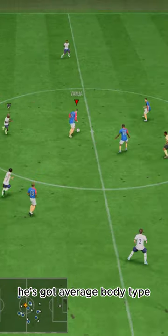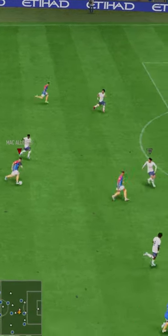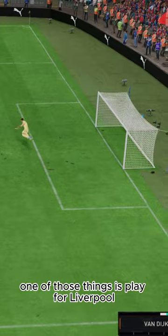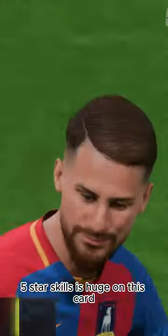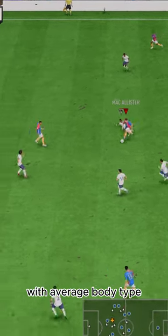Dribbling-wise, he's got average body type, which there's only so much you can do being average — one of those things is play for Liverpool — but his left stick is okay. Five-star skills is huge on this card because it makes up for the lack of left stick with average body type.